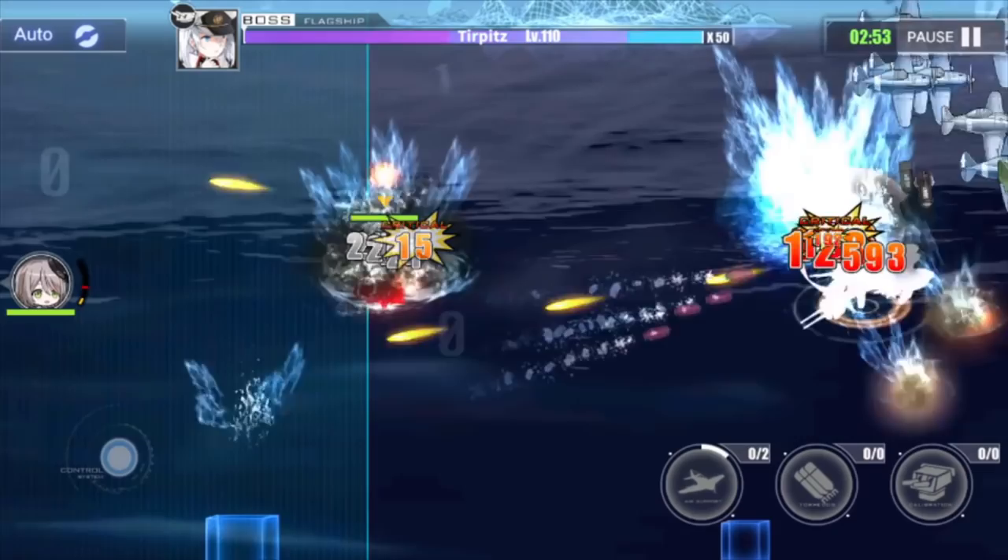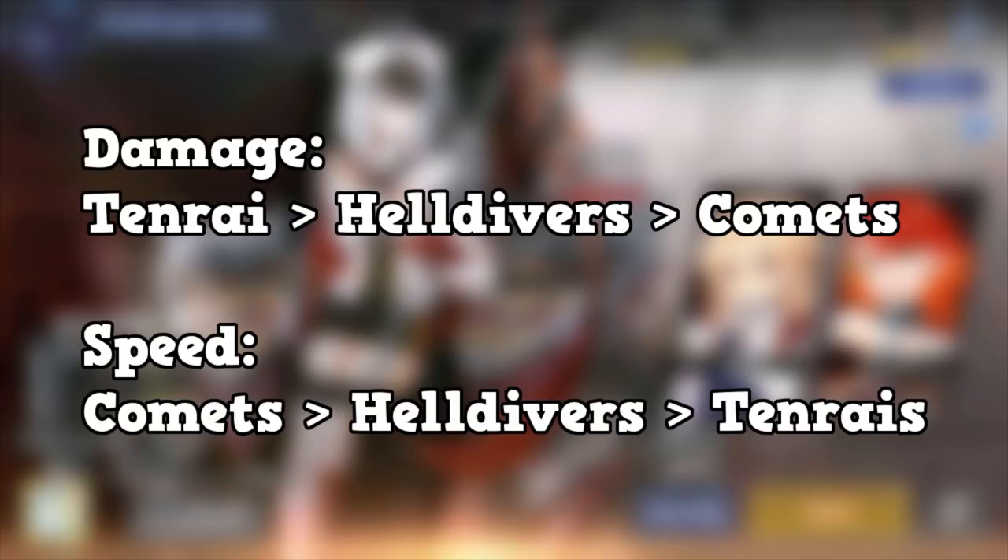As you guys saw in those clips, it's as expected: Comet had the least damage output, followed by Helldivers, and Tenrai was the highest one. Obviously that was going to happen. Now, that doesn't mean the other dive bombers are useless. Helldivers are still going to be used by most people because that's all most people have. Comets will still be useful because it's one of the fastest dive bombers in the game right now.